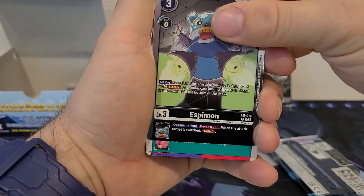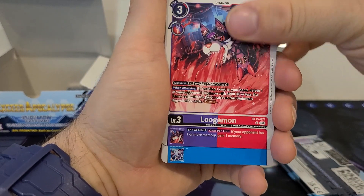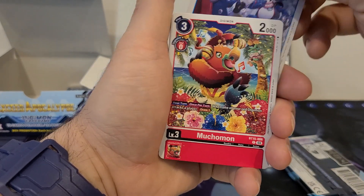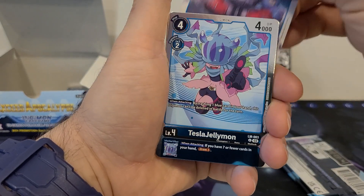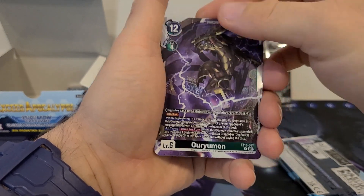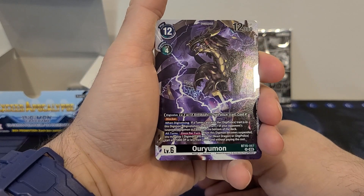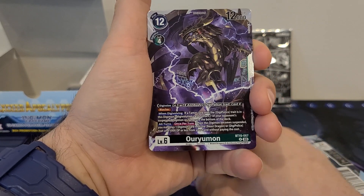We got Espymon starting us off — Lilymon X-Antibody, Logomon, Crabmon, Kabuterimon, Divermon, Muchomon, Pukumon, Divermon, Tesla Jellymon, Wolf of Friendship, Oryumon — 12 play cost, 4 Digivolution cost, 12,000 DP. Digivolves from green or black, dual color black-green. Digivolves from level 5 with X-Antibody, DigiPolice trait for a cost of 4, has the Blocker ability.